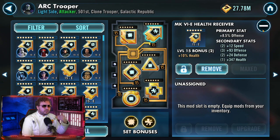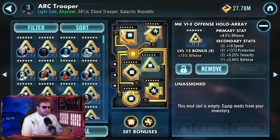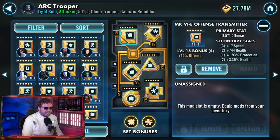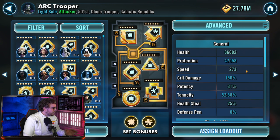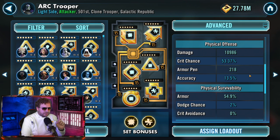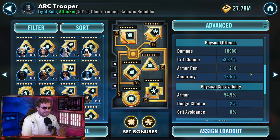For Arc Trooper, don't worry too much about speed. Rely on health as well as offense sets — jack up his offense as much as possible using offense primaries. No protection — use health. You want to try to get above 250 speed at minimum, but the closer to 270+ the better. Offense is the most important part. If you follow these mod sets and primaries you should be around 10,000 to 11,000+ offense, which is the range you want.